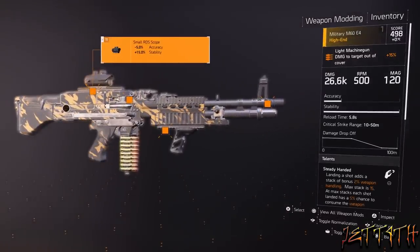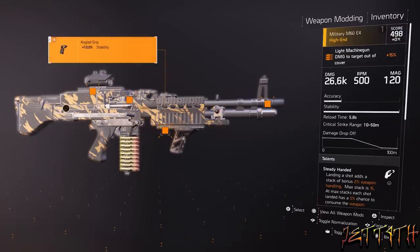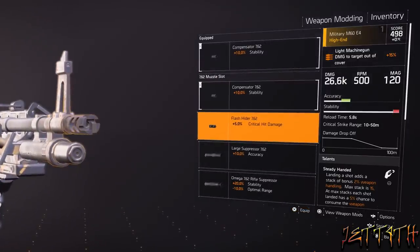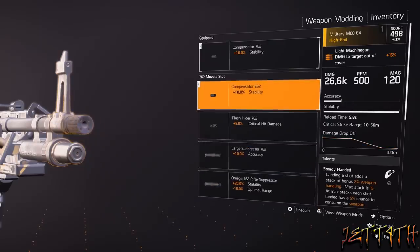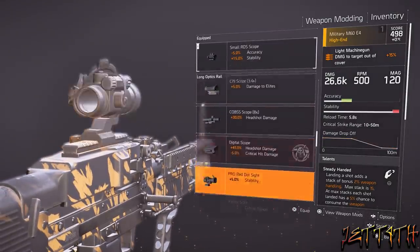On to the weapon mods. For the scope, we are using a small RDS scope — negative 5% accuracy, plus 15% stability. We're already maxed out on accuracy so that negative 5% doesn't matter, and the plus 15% stability is what we went for to help control the weapon. For the magazine, calibrated link, plus 15% stability. Under rail, angled grip, plus 10% stability. For the barrel, compensator 762, plus 10% stability. If you are on PC, you may want to swap these for plus damage to elites or other damage mods, since you don't need the same amount of accuracy as us console peasants.